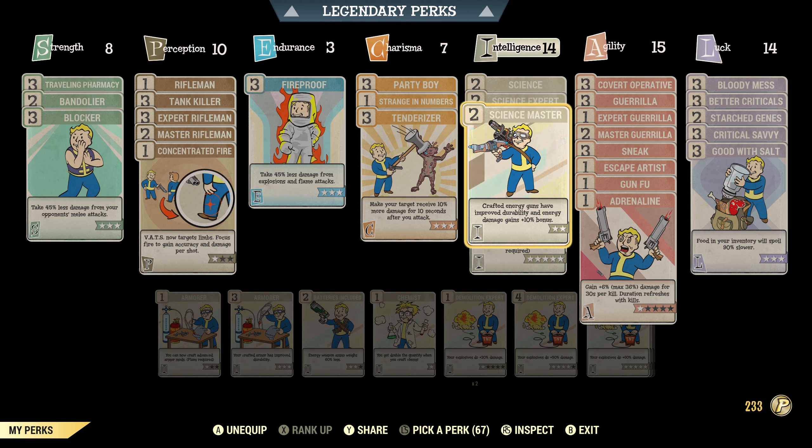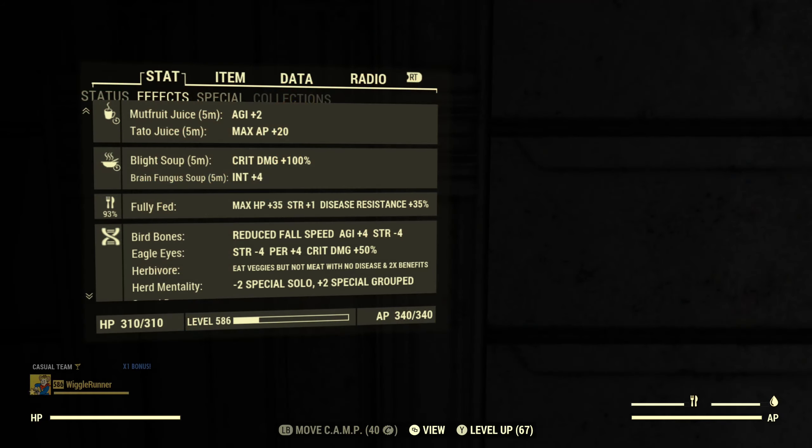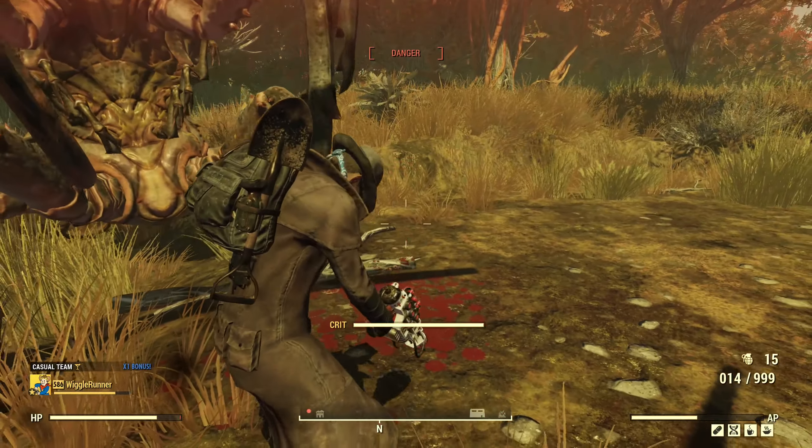Since agility is pretty crowded I don't have maxed out gorilla — I've got rank 3, 2, and 1 — but I do have all the science perks maxed out. It doesn't add as much damage as you might think but it does add a little bit more. We are definitely a critical build, so I'm using Critical Savvy and Better Criticals. I'm also using Eagle Eyes for extra critical damage and Blight Soup for extra critical damage. This is not a suppressed weapon but I'll do my best to try and stay hidden, since sneak attacks will give us more damage plus keep us from taking damage.